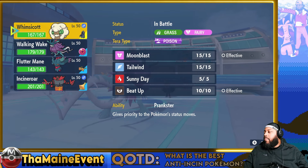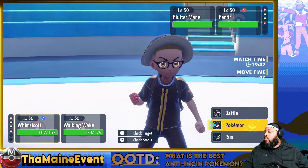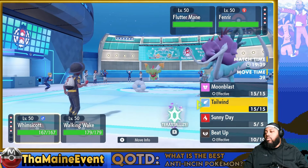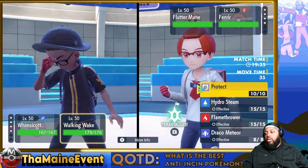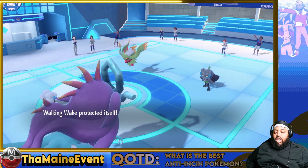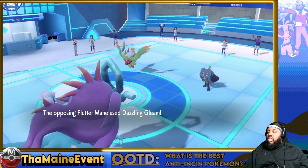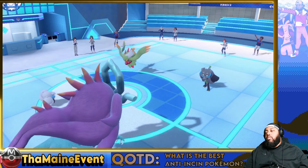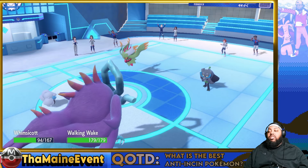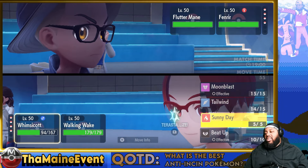Interesting. Making Tailwind is fine here, and I think Protect is probably optimal just to see if they're going to go for Follow Me stuff — see if they pop any Teras, which they don't. Did they go for Follow Me? They go for Dazzling Gleam. This is not the right play, and they're probably Choice Specs, not Booster Energy. If they go for Ivy Cudgel into Whimsicott it would've been ideal, but I think I actually get Sunny Day up for free here.